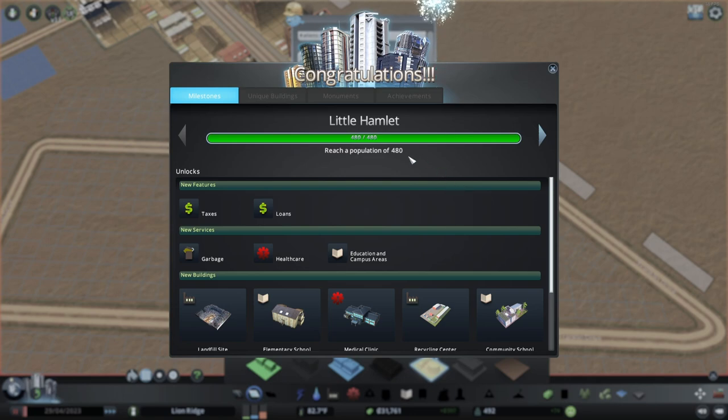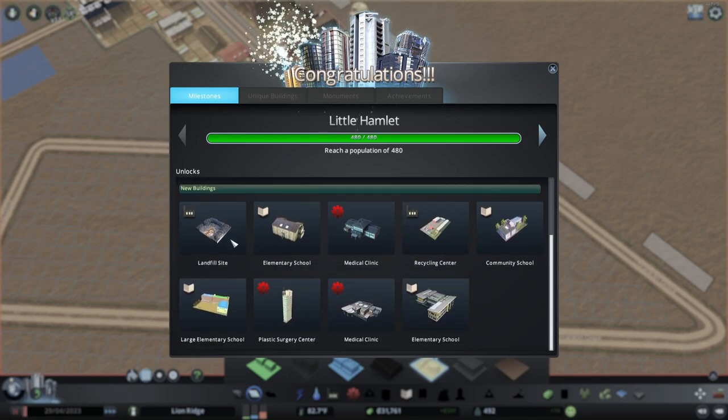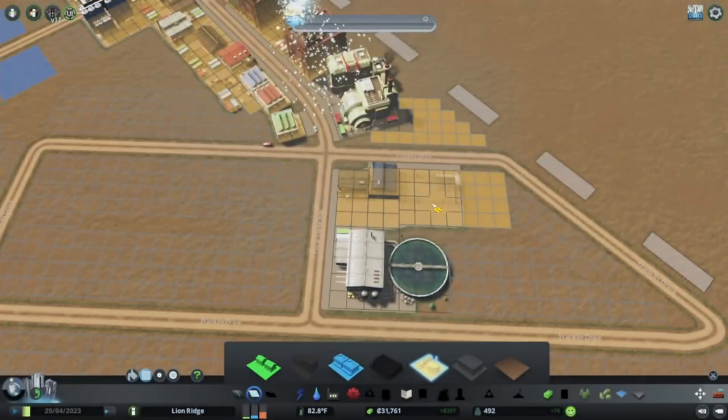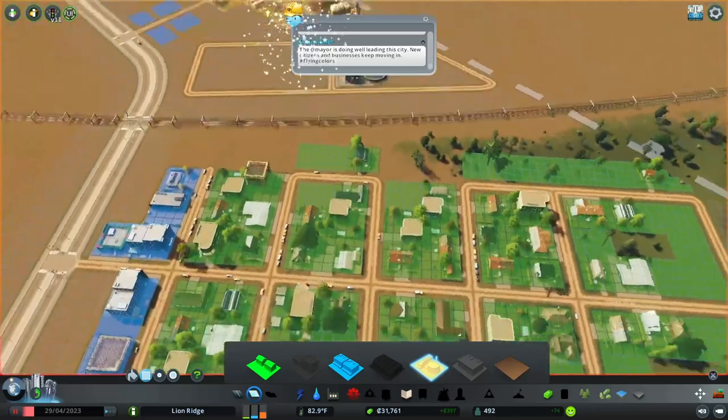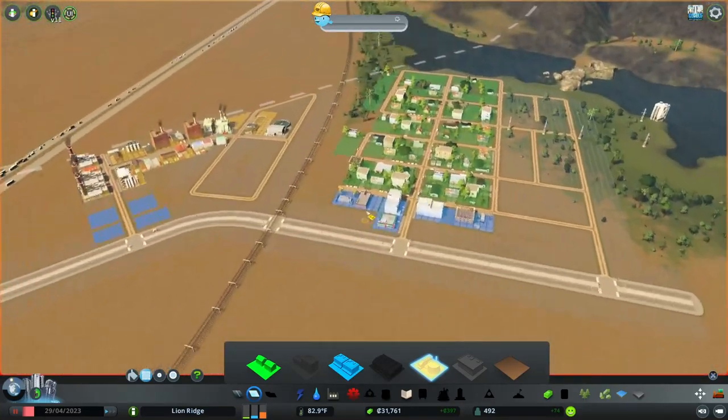We got our first landmark — little hamlet. We have 480 population and we have unlocked taxes, loans, garbage, healthcare, education, and some new buildings — landfills, elementary schools, medical clinic, recycling center, community school, large elementary school, and more. We're going to pause it for a moment here and start thinking about some of our city services.